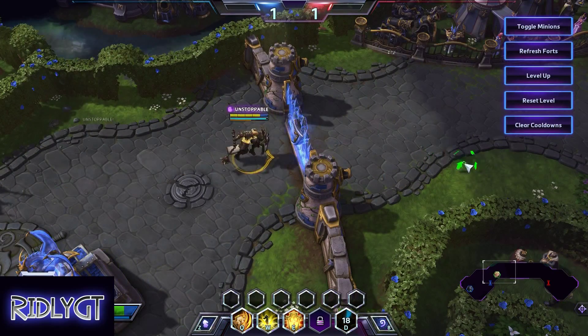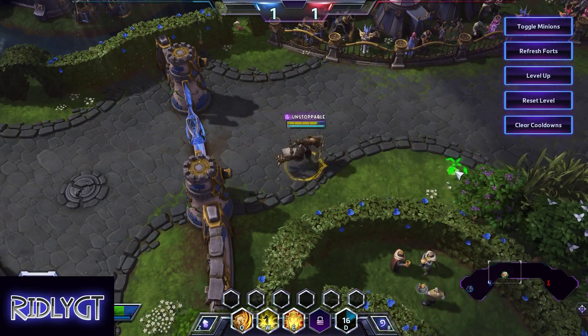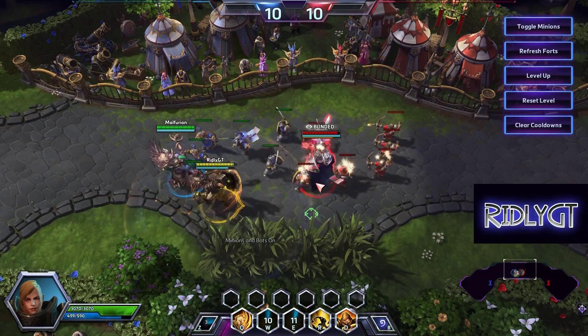And now her trait: you become Unstoppable and gain a massive shield for four seconds. It means you cannot be slowed, stunned, or anything of the sort.